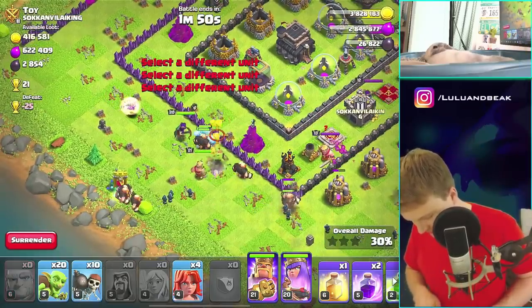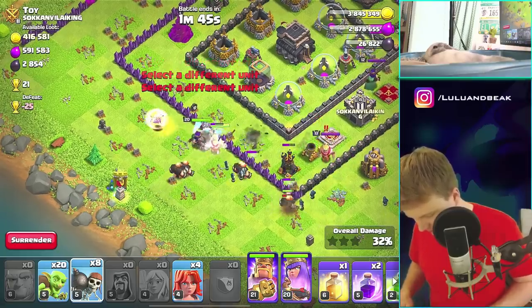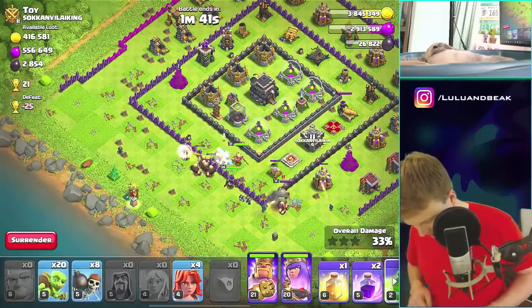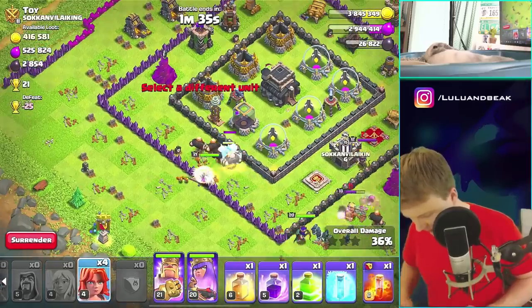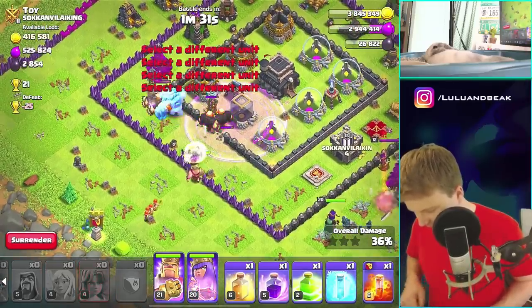All right, let's get these guys. Keep it up. What are you guys doing? Break the wall, please. There we go. All right, so I'll try with wall breakers first. I don't know if that's gonna work or not. Oh, it'll probably work. We're good. Boom. All right, sick. Now we'll drop the Valkos.